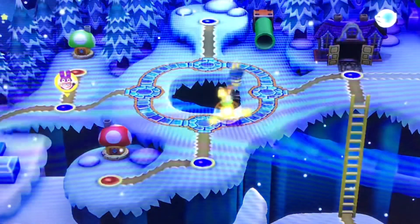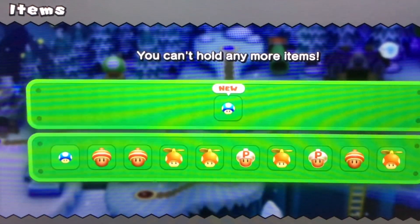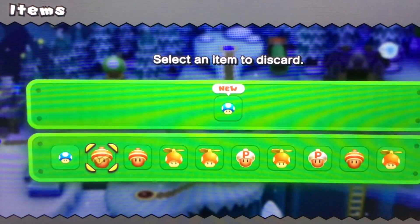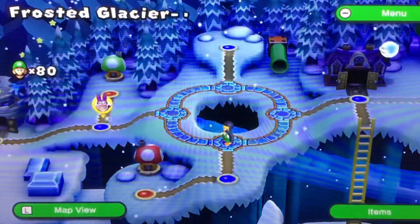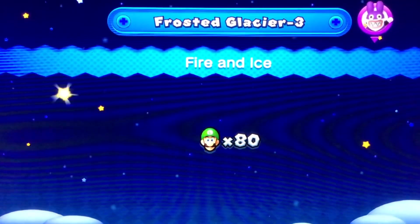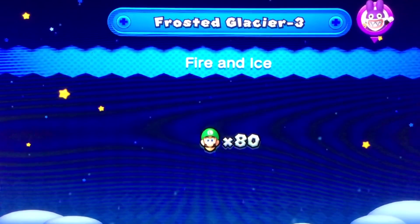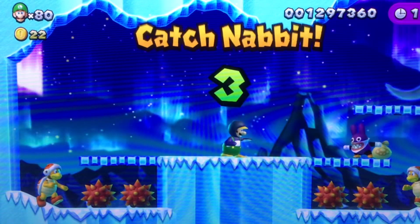I feel like using ice in this game is actually very, very good. Because you could actually just do a lot more than just what the fire flower does. If the fire flower just defeats enemies, you can go ahead and freeze the enemy and then pick it up and abuse it. You could just use that. Which I find so cool - again, no pun intended.